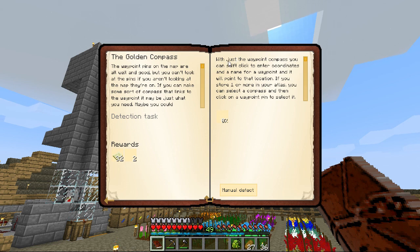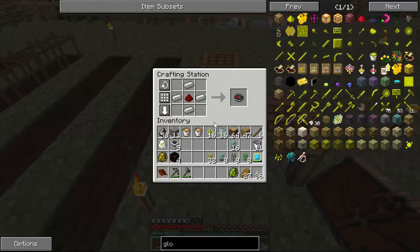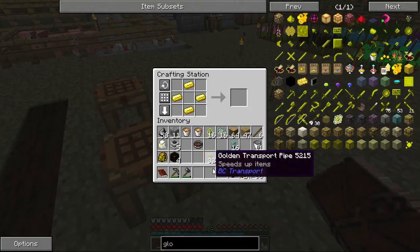Let's just read it quick. With just the waypoint compass, you can shift-click to enter coordinates and a name for your waypoint, and it will point to the location. If you store one or more in your atlas, you can select the compass and click the waypoint to select it. The waypoint pins on the map. Let's just make this - compass. I believe this is the exact same recipe in regular Minecraft, just four iron ingots and a redstone. To turn it into the golden compass, you overlay it with gold. And we get the waypoint compass.